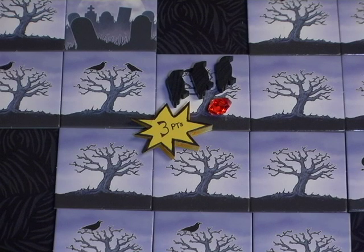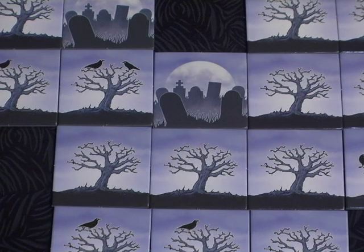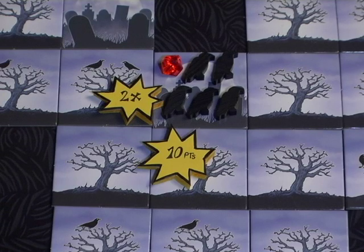Scoring points is super easy in this game. Simply count the number of crows on your shiny object and score that number of points — three crows, three points. The cemetery tiles allow you to really cash in: if your jewel is on a cemetery, each crow that lands there scores double. So five crows who flock to your treasure will score you a whopping 10 points.